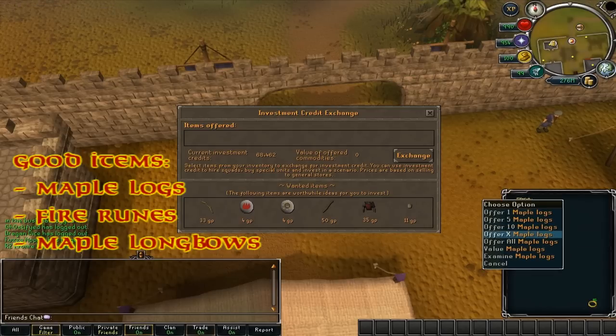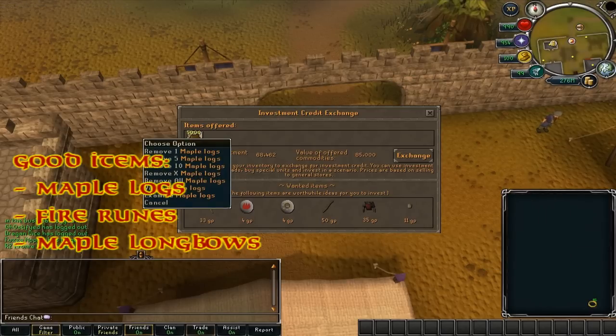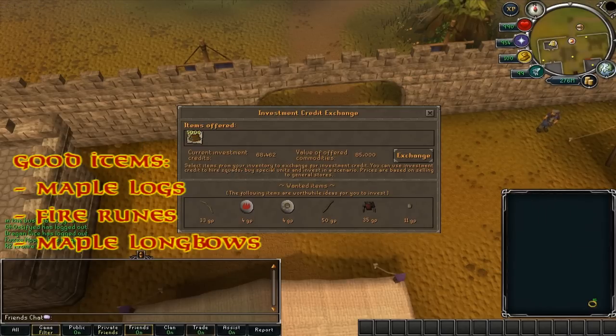The first thing you want to do is buy some supplies such as maple logs, fire runes, maple unstrung bows, etc. They're pretty cheap, easy to use, and they trade in for a good amount of commodities.